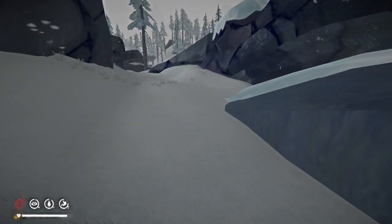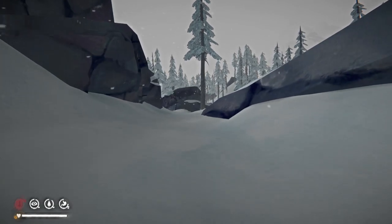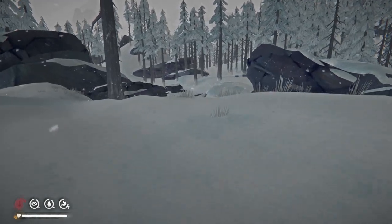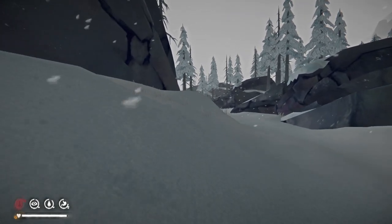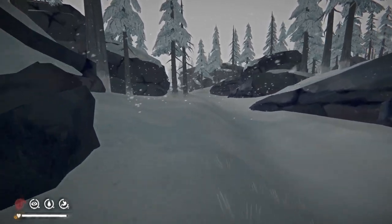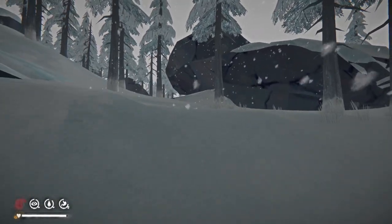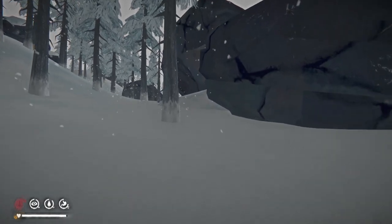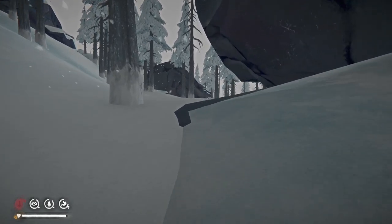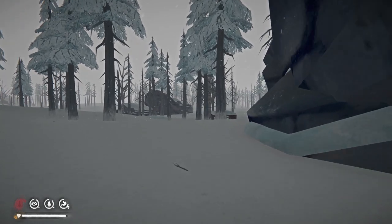We should probably grab cattails as we see them. We're walking into the wind so we're moving at half speed. Let's head over here and try to check out around the bend — nothing, this is a pretty big region. I think that's Timberwolf Mountain maybe in the distance. That might be a log or rock — no, it's just terrain. We'll loop back around. It's snowing, so our clothes are going to be wet.